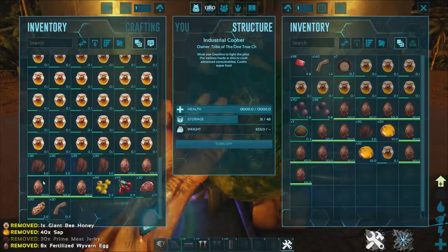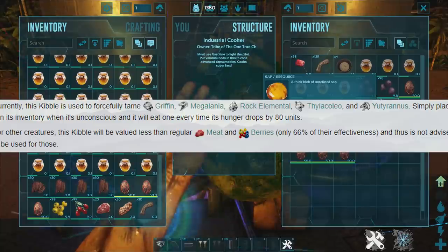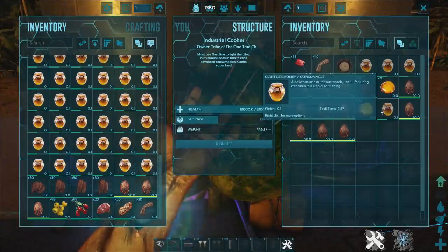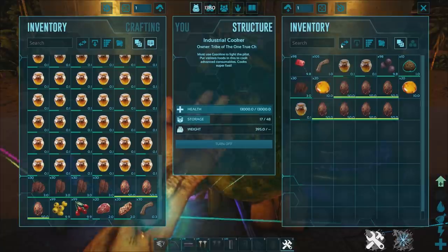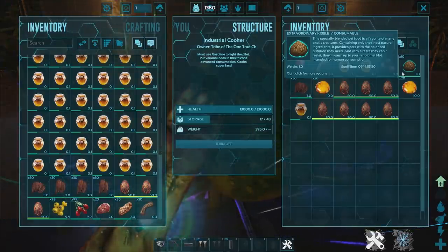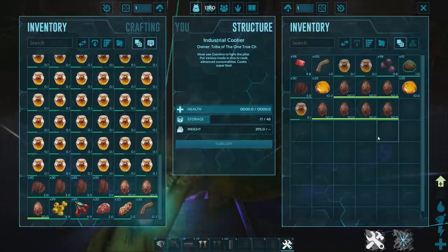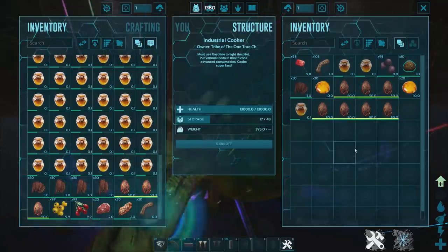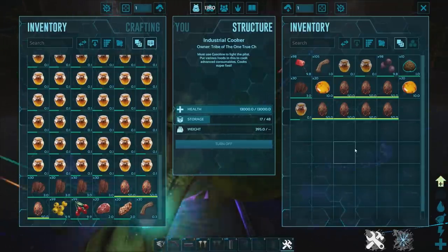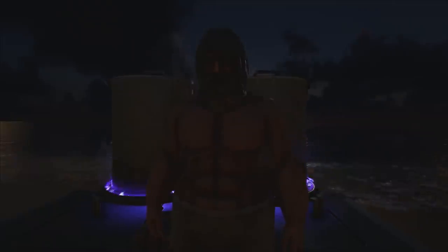Extraordinary kibble is probably the hardest to make due to the resources required. It's used to tame griffins, megalanias, rock elementals, thylacoleos, and yutyrannus. I don't really understand why thylacoleos, megalanias, and griffins fall under this kibble — it seems a bit odd — but the yutyrannus and rock elemental I can understand since they're stronger dinos. That's pretty much all the kibble recipes and the dinos you can tame with each. Let me know what you thought in the comments, leave a like, subscribe for more, and I'll catch you in the next one.